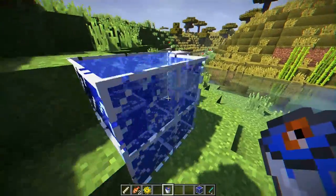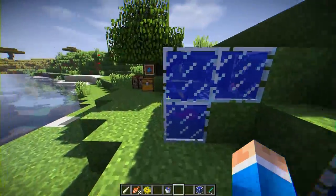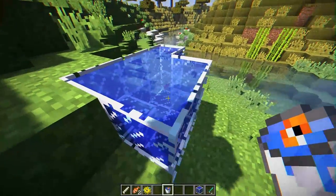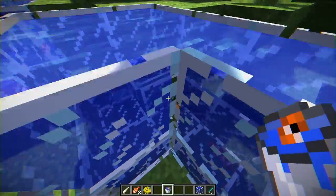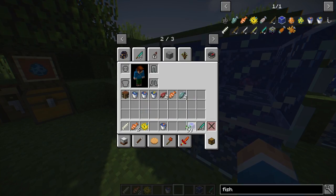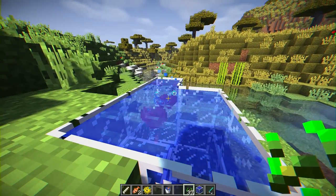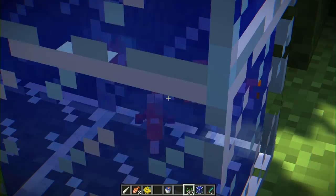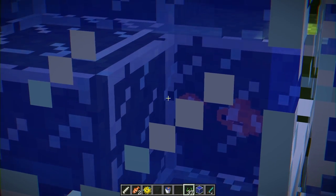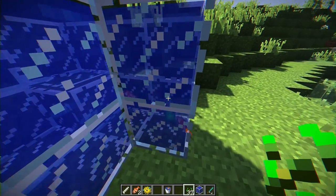Now we go over to the fish tank, right-click, and boop — there we go, we have a clownfish in the fish tank! If you put another clownfish in and want to breed them, just take some seeds and throw them in. You'll see little hearts appear, and boom — they're getting down in the water. Look, there are little baby fishies — aww, little Nemo!